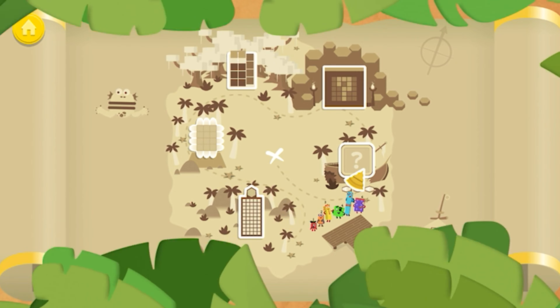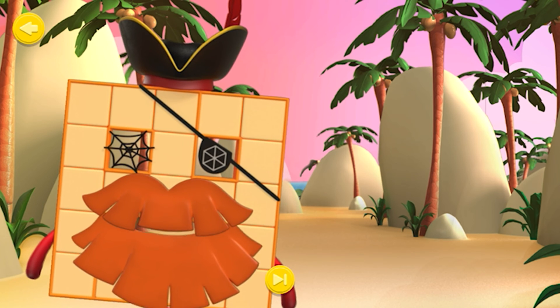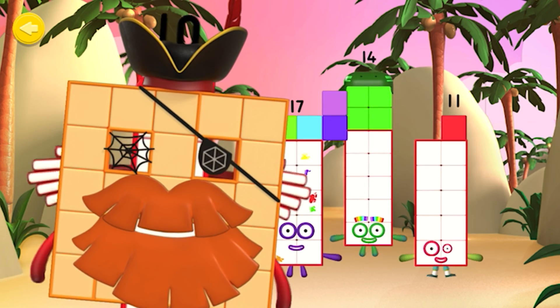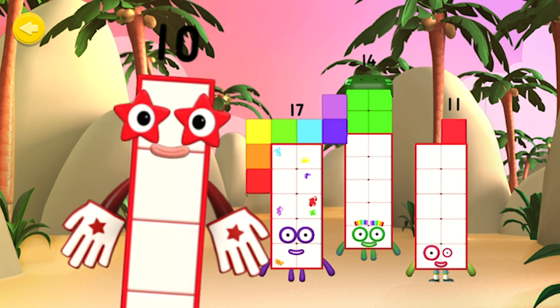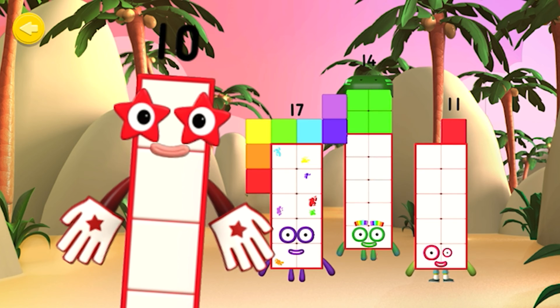Tens and Wands! Welcome, Shipmate! You've discovered the Tens and Wands training zone, where Number Blocks made of Tens and Wands are put through their paces by Number Block 10. Can you help Number Block 10 train the Number Blocks? Make the Number Blocks break apart into Tens and Wands by shouting SPLIT!